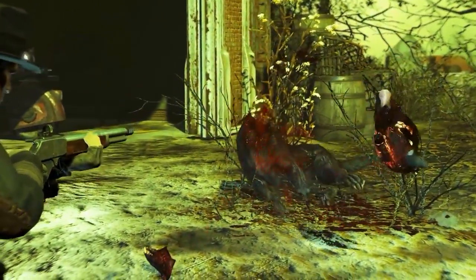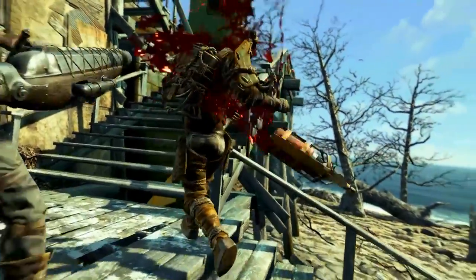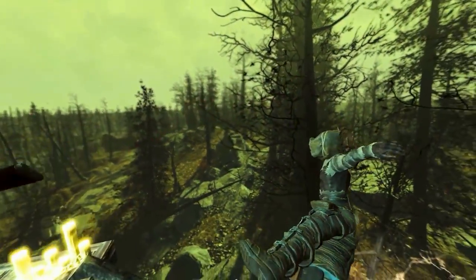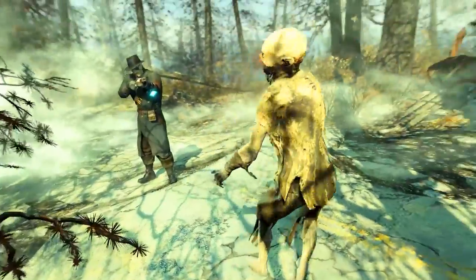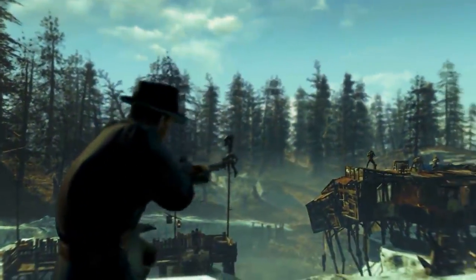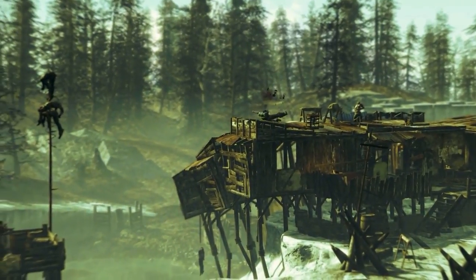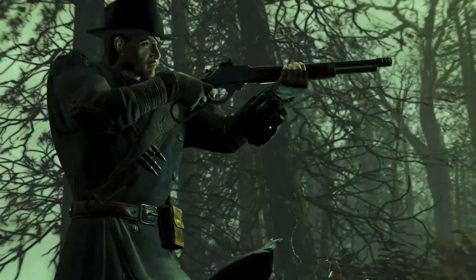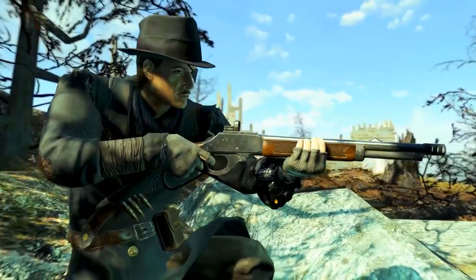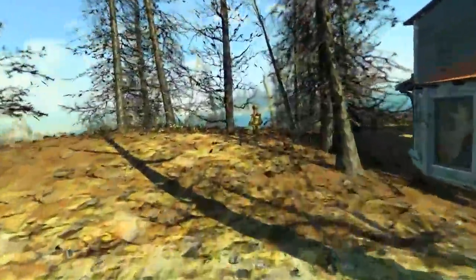You will now only need to hit a target 4 times to fill the critical meter. I personally find that to be absolutely insane. 4 hits to fill the critical meter, and then if you have a perk such as Critical Banker you are going to have an absolute field day taking care of all of your enemies with Lucky Eddie. So that's how the +2 Luck effect can affect your character and the way you play.